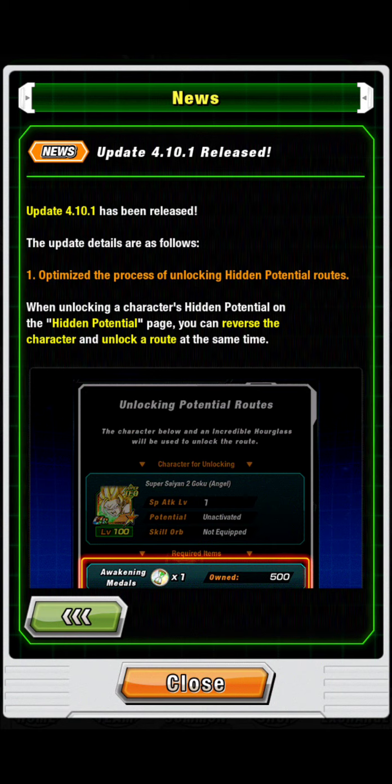Moving on, here are the details for update 4.10.1. You're going to need to update your game via the Google Play Store or the iTunes App Store, and then you'll need to download around 425 megabytes of data. I strongly suggest you do both of those on a wireless connection, since cellular data could consume quite a lot.